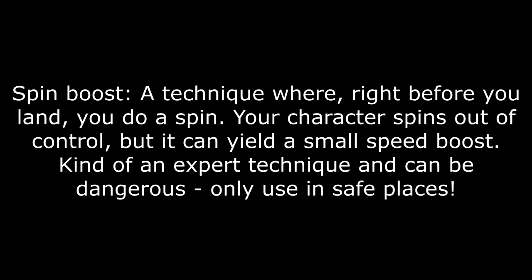Press Lander: sometimes when you land from a big jump or a lot of air, your character will have a flinching animation upon landing, which loses about 1 tenth of a second. By pressing the right stick forward for just a little bit as you land, you'll cancel this animation, saving time. Spin Boost: a technique where you do a spin right as you land from a jump. Your character will spin out of control, but if done correctly the spin will yield a small speed boost. This is an expert technique and quite dangerous — you should only do it in spots you know are safe, even if you are a very skilled player.